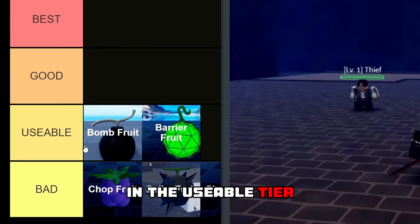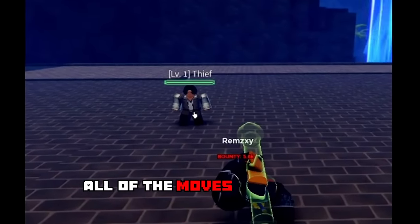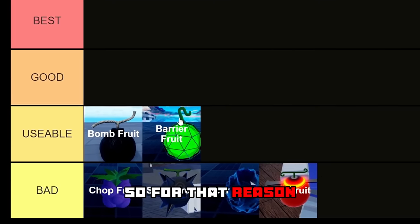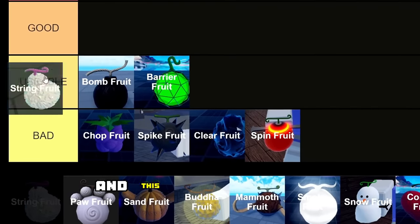Moving on to the Barrier Fruit — I'm going to be ranking this just below the Bomb Fruit in the usable tier. This fruit has three different moves and to be honest all of the moves are pretty good. Look at the last move: it doesn't even look like a common fruit, so the Barrier Fruit is staying in the usable tier.